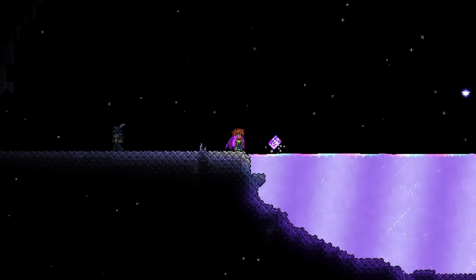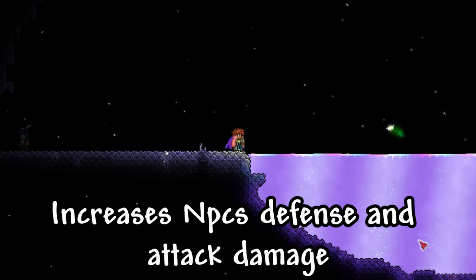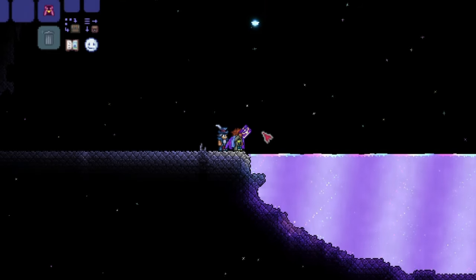Finally, you can throw a Spell Tome into Simmer, which gives you Advanced Combat Techniques Vol. 2. This item increases your Town NPC Attack and Defense, but it can only be used after you've consumed Advanced Combat Techniques, which is a possible reward from the Angler's Quest.